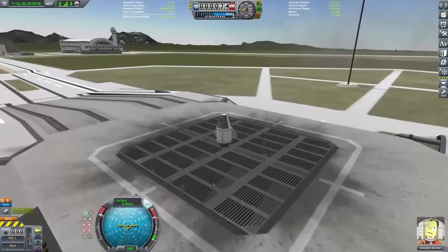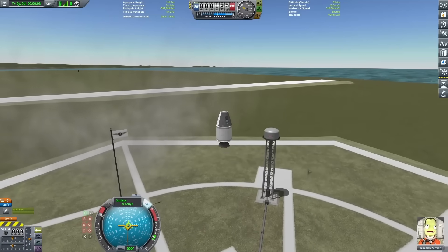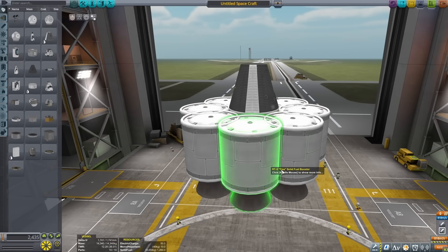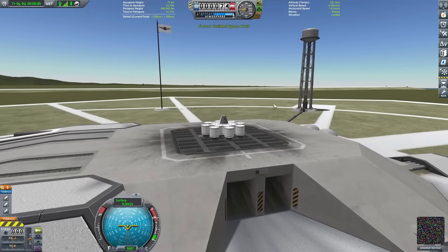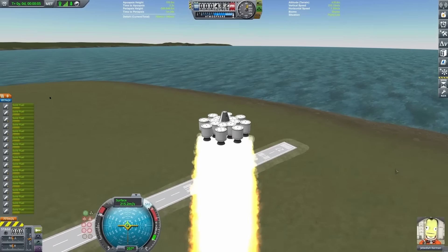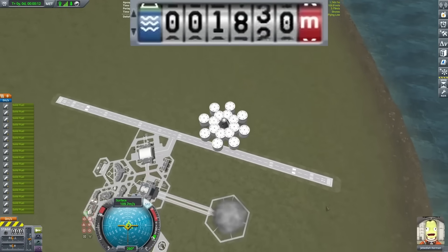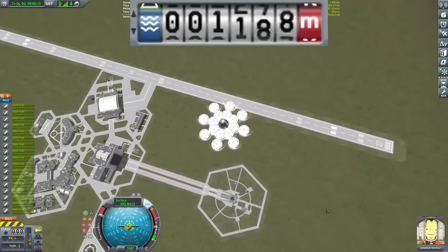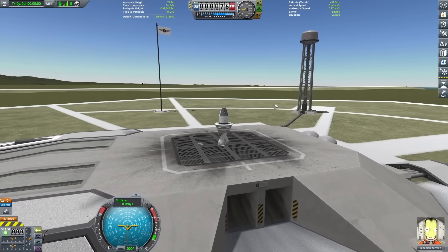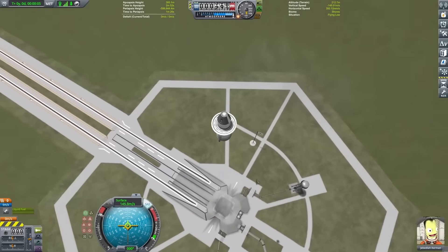That absolutely was not an encouraging sign, so I decided to get rid of the fins to try to save on a little bit of weight. This did seem to help — I got off a little earlier and got a lot higher — but I'm still nowhere near where I need to go. I then tried adding on more boosters, but even though I got off the launch pad immediately and went up pretty fast, I wasn't getting over 2,000 meters before getting pulled straight back down. I thought maybe liquid fuel would be better, but using a huge engine with a small fuel tank meant it rocketed off but ran out of fuel almost immediately.